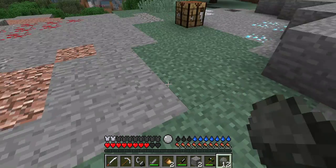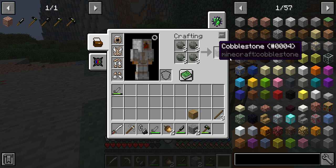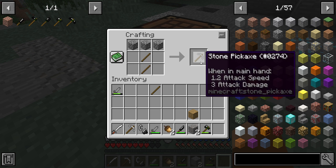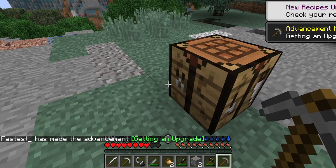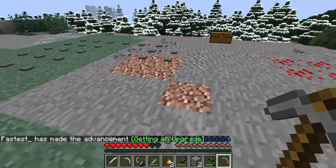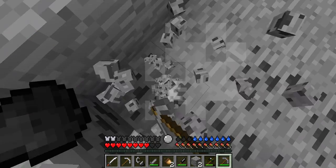You get twelve rocks and make three cobblestone. Then you make a stone pickaxe — or you could make a wooden pickaxe — and mine stone. The quickest way to get XP is to mine coal.